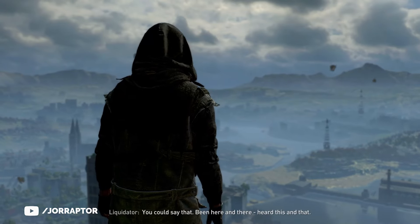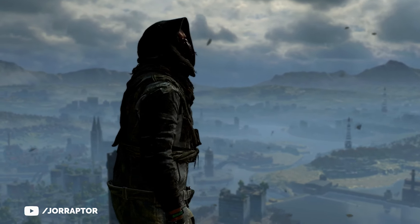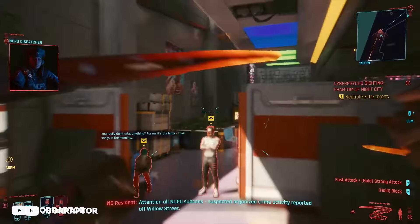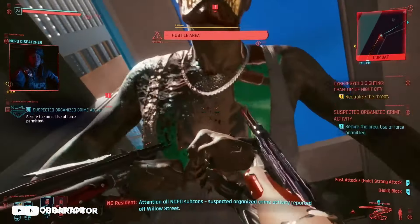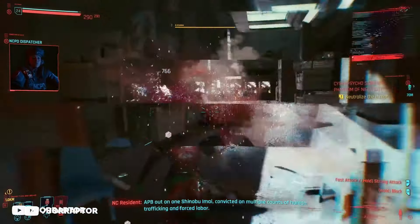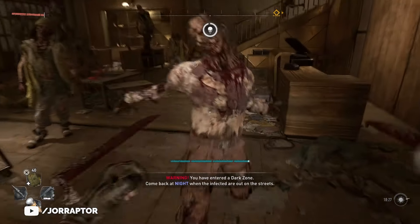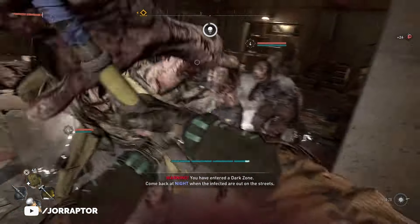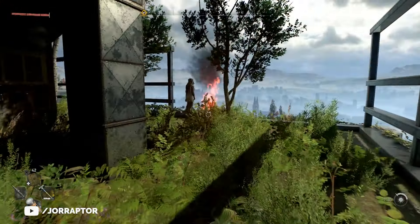One character you can meet before finishing the main story is called the Liquidator, and he gives you the cyber hands. The description says we've seen these somewhere — and of course that somewhere is Cyberpunk 2077, as the Mantis blades. So yeah, you can use these weapons in Dying Light 2 as well, but it seems that they are only obtainable if you haven't finished the main story yet. Although totally let me know in the comments if you found him after beating the main quest.